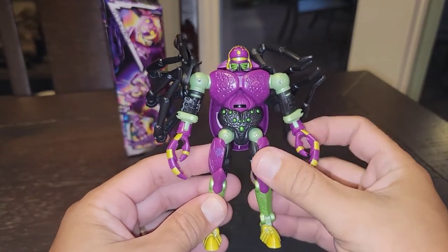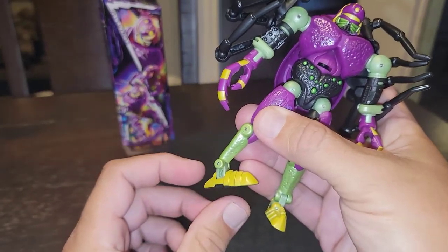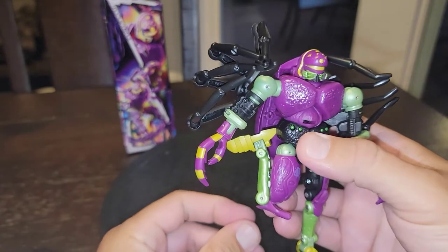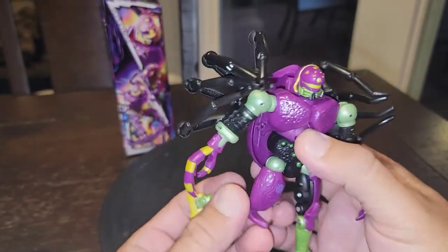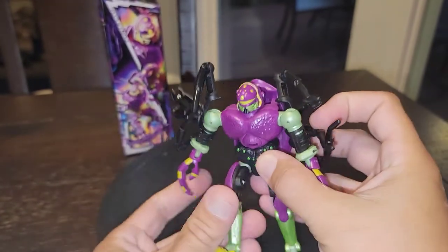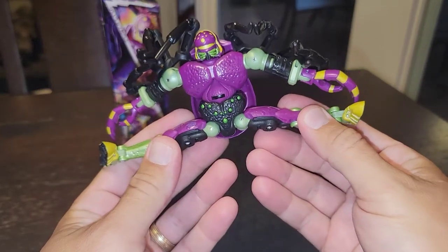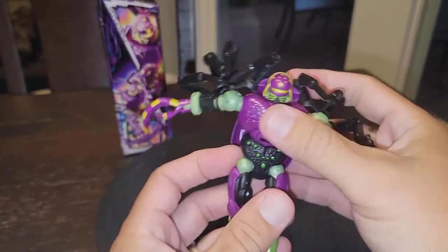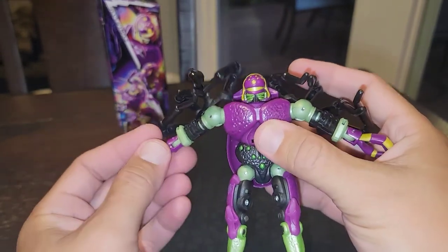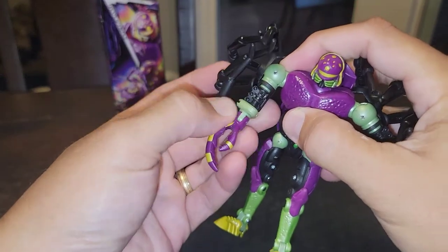In hand he just feels better. Let's go around to articulation — he's got rockers at the heel, can go side to side due to transformation probably, and upper thigh swivel. The knee is really, really awesome, probably also part of the transformation. He can kick back just about that far because of the back side of the tarantula, and go all the way forward. He can almost get the full splits — yep, full range there.